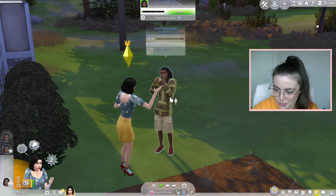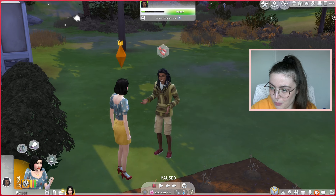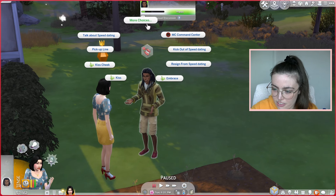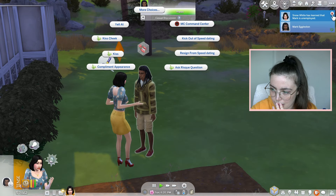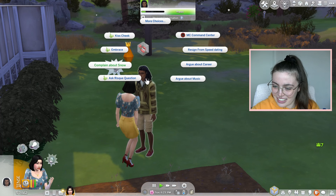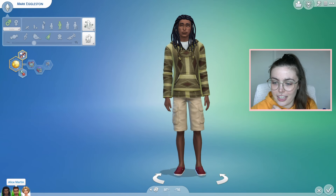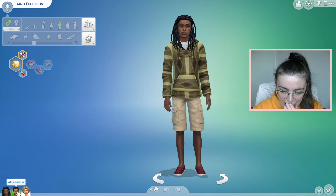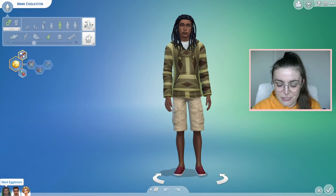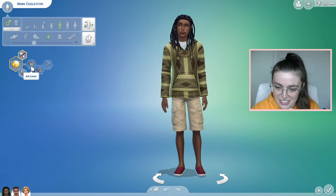I've got to get to know him. He's single — obviously. I don't know why I keep asking that one; I know they're all single because otherwise they wouldn't be here. He's a bookworm. I need to know more. I'm going to give him a little cheeky cheek kiss, ask about career, discuss interests. He's unemployed — oh lord. You know what, that's not very helpful for us. I came into CAS to just very quickly find out their traits because it's just super annoying to find out in the game.